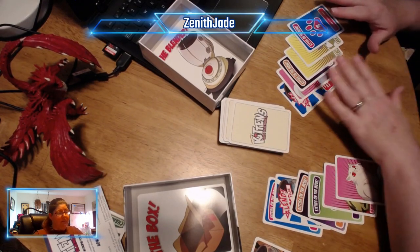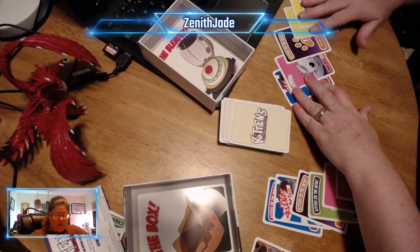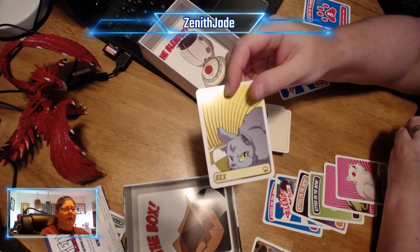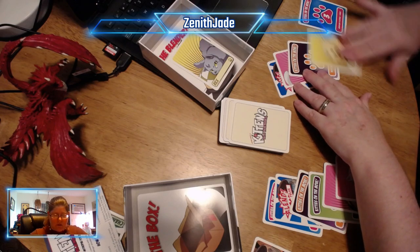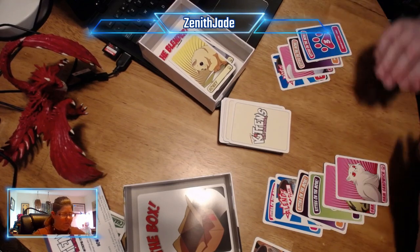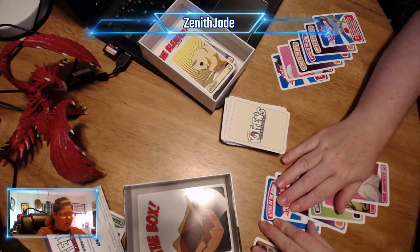Now it's my opponent's turn — they have to play two cards. They were not a real big fan of me blending one of their cats right at the start. They're going to play this cute little kitty and put it in the blender. And then they're going to put one of my kitties in the blender too — because revenge is sweet. That's their two cards. Now they draw back up to six.